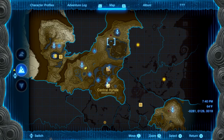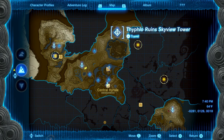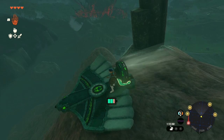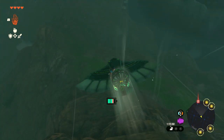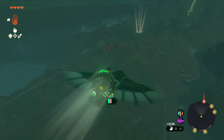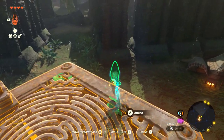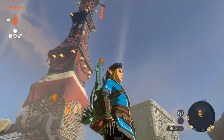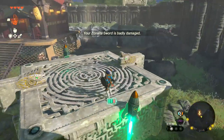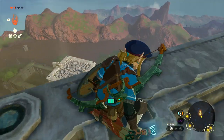The next area you want to go is directly north of Central Hyrule — it's going to be the Thilo Ruins Skyview Tower. This is going to be a more difficult trip than the first tower. Once you get there, the tower is going to be locked because there's a block on top of it, so you're going to have to use blocks in the area to basically fly up there and move the block off the top.